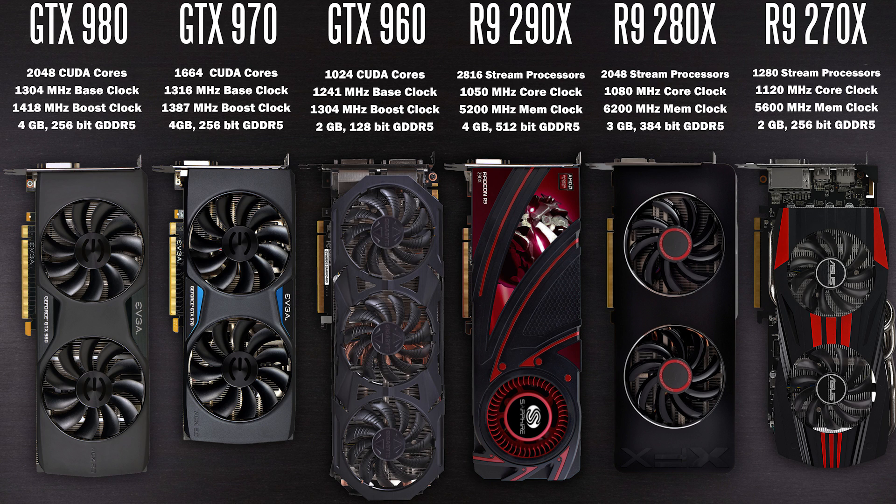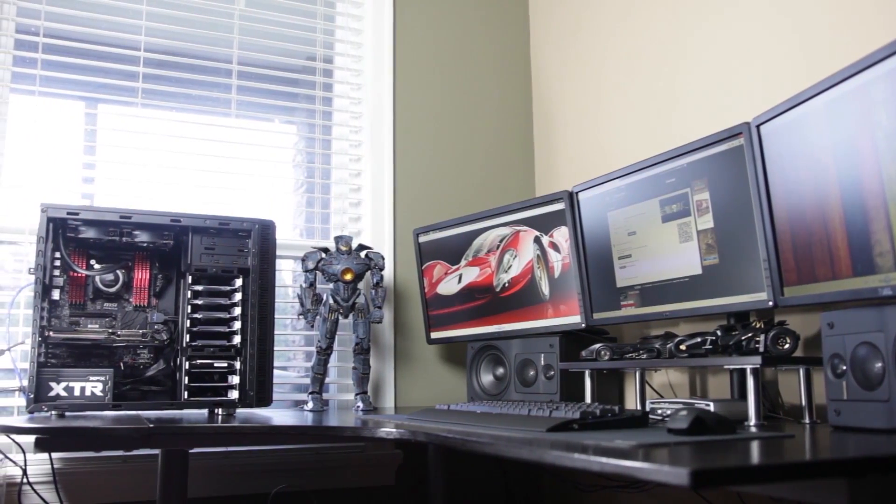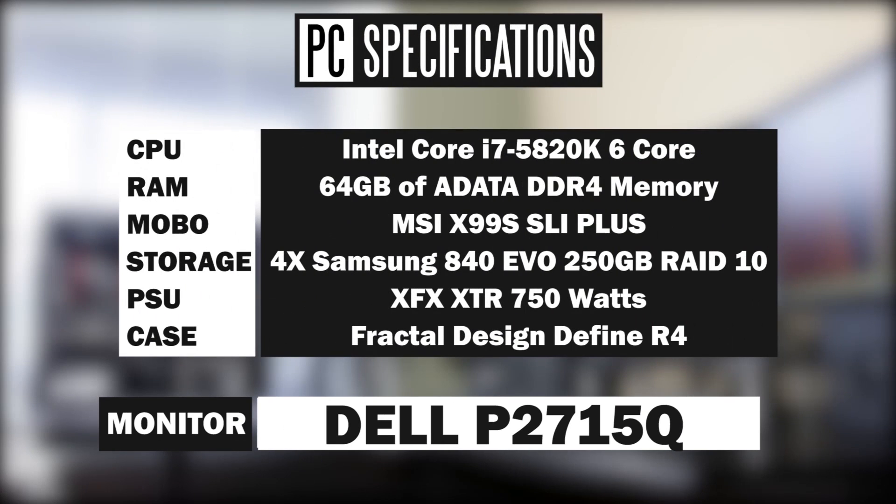You can find brief specifications just below each graphics card, and more detailed information about each card in the description down below. The benchmarking rig we're using is comprised of an Intel Core i7-5820K, slightly overclocked to about 4.60GHz. We're using the MSI X99S motherboard platform, 64GB of DDR4 memory, and four Samsung Evo SSDs in a RAID 10 configuration. Check the description for a more detailed breakdown.